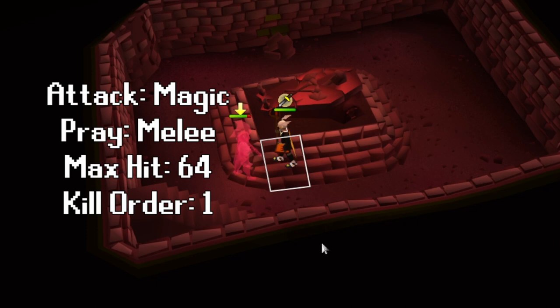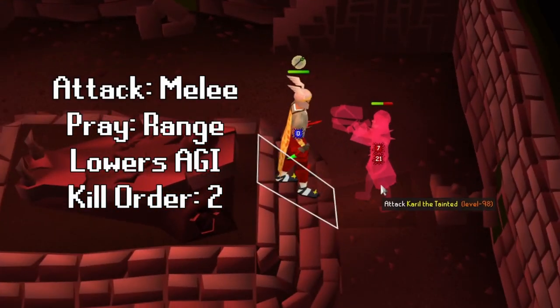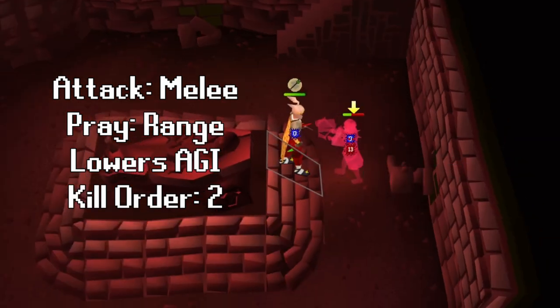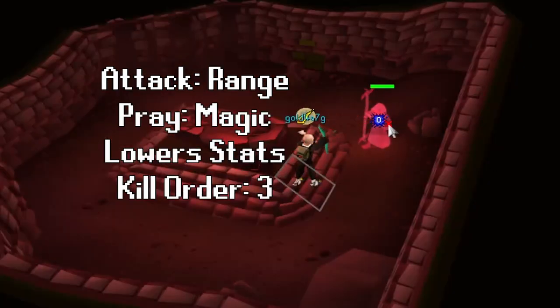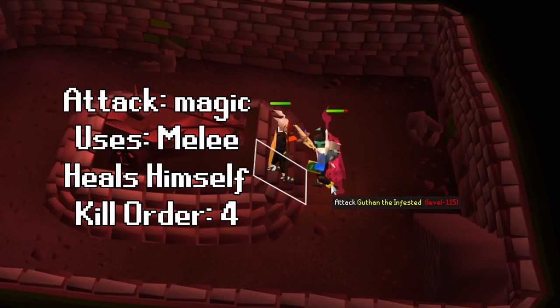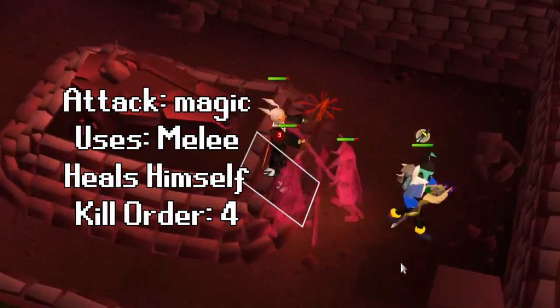Dharok uses melee and is weak to magic. He has a max hit of 64 that goes up the lower his HP is — start here and pray melee. Karil only has a max hit of 20, but in my opinion is the deadliest brother. Use your Dragon Dagger specs, then swap to your Scimitar while praying range. Ahrim uses mage and is weakest to range, but melee is also viable. He has a max hit of 20 and, like Karil, hits fairly accurate — use your remaining prayer points and food as needed. Guthan uses melee and can heal himself, but isn't as much of a threat — he has a max hit of 24.